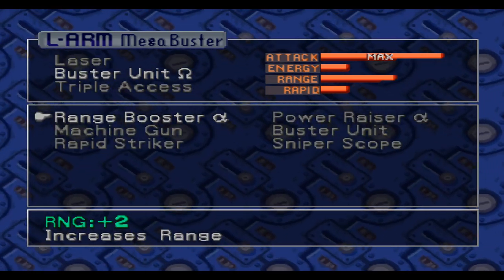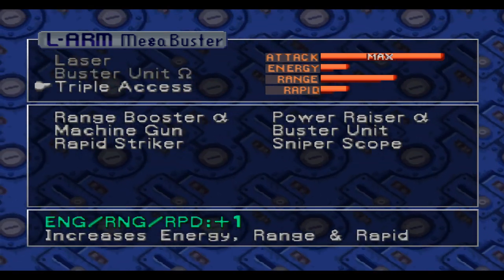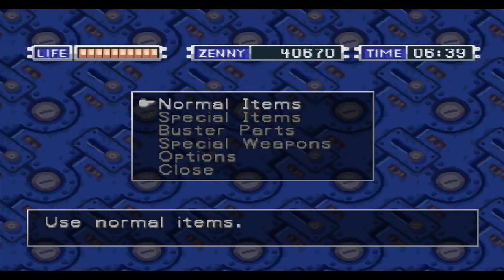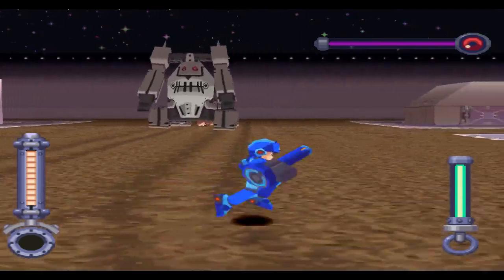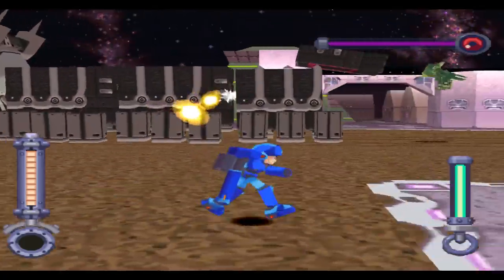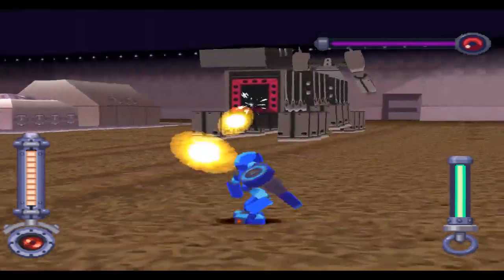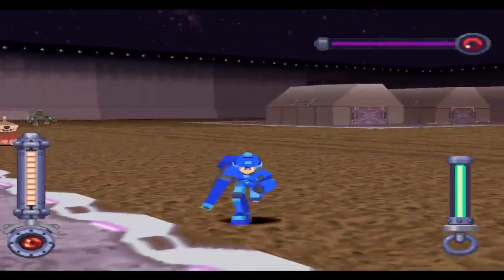If I raise it to 2 it stays max — no, I actually go down, so cool. Range and rapid — I want to keep my range if I can. Let's do the tank. I don't know what I gotta fight — I forgot what's in here. Oh, it's the Easter Bunny! Oh shit, it's the centipede Easter Bunny! I don't want nothing to do with that. Oh no — and I gotta shoot it in the butthole.